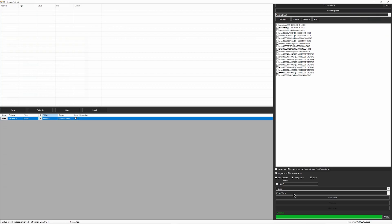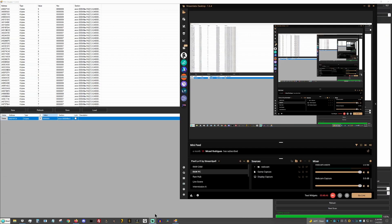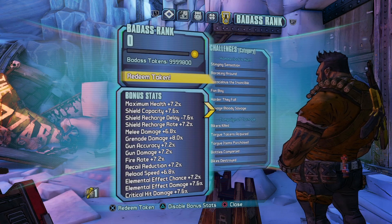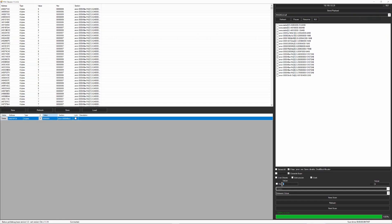Our lowest value currently is 3.8, which equals six, and the highest value is 5.2, which equals nine. Go to New Scan, switch to Between Value, and search between six and nine, then click First Scan. Now go back to the game and spend more tokens — I've spent another 100 tokens. Our lowest value on screen is 6.8, so 13, and our highest value is 8.0, so 16.